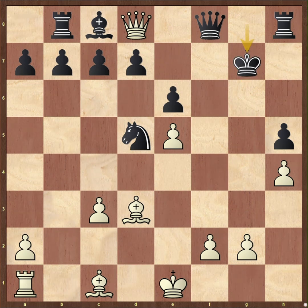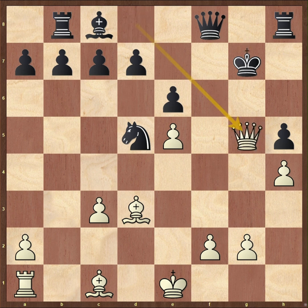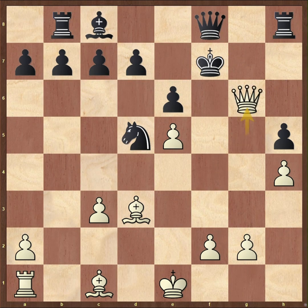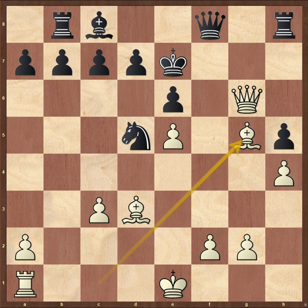King takes, now Qg5 check. Kf7 — again the only move — and I guess now it is clear that the king is in a mating net since we still have both our bishops. Keeping that in mind, the next move is Qg6 check. Ke7, only move, and now that the king is trapped on the dark squares, the game soon ends after Bg5 check, and now black can only sack his pieces to delay the mate.